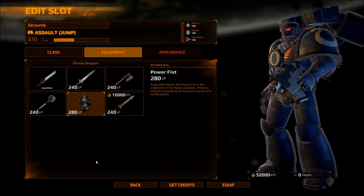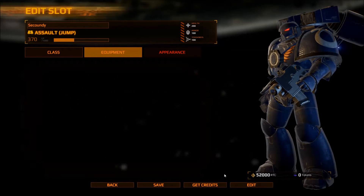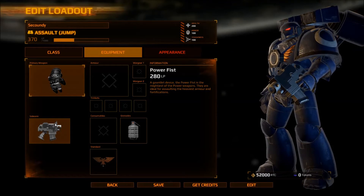We got our sword — Barracks or Ludic's memoriam — from all, and power fist. It can't be beat. The power fist is the mightiest of all power weapons. They are ideal for assaulting the heaviest armor and fortifications, and they are amazing if you can hit something with it.